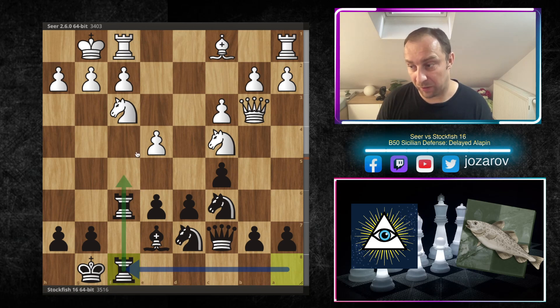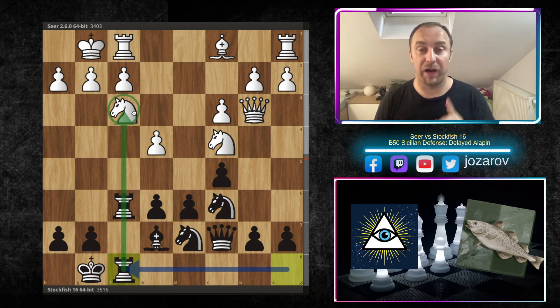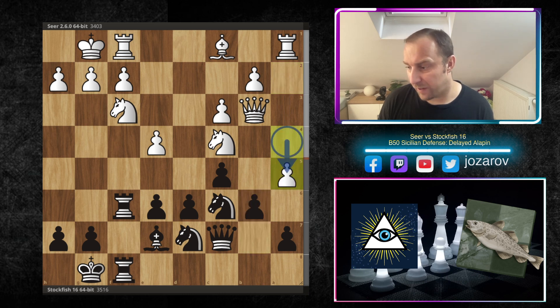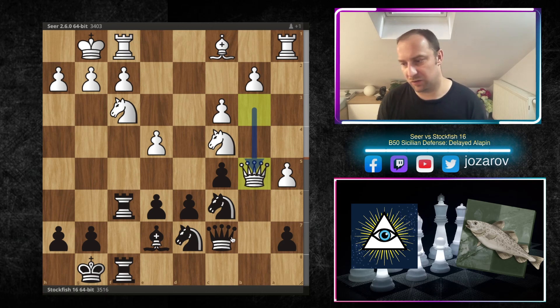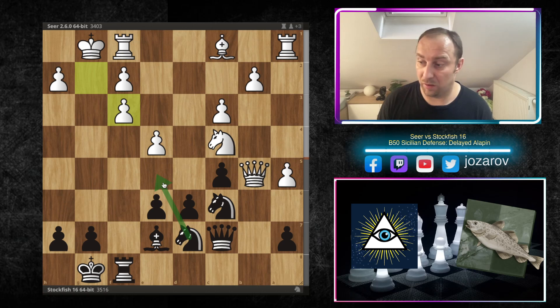Knight to c4, rook from a to f8 — Stockfish builds a battery. I think Stockfish is building a beautiful formation, threatening in some lines rook takes f3 — a stunning move — but you have to include more pieces. Here a4, we have b6. If you play a5, the problem is b5 can immediately happen; after queen to b5 the queen gets in danger. Rook to f3 could be a possibility because the queen would be far away from the action, and after g takes f3, knight to e5 brings many tactical problems for white.